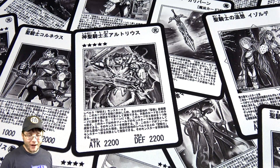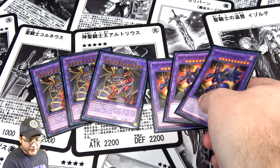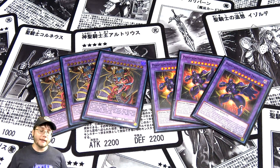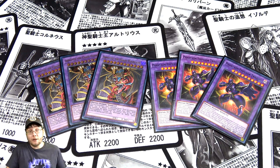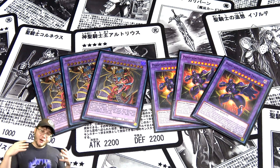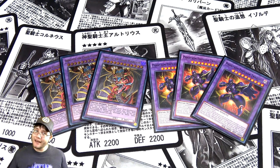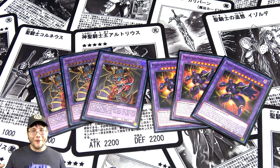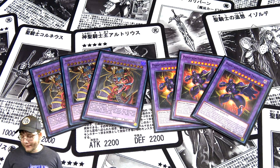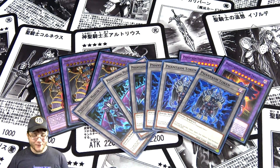For the extra deck, we have three Armityle the Chaos Phantasm and three Phantasm Emperor. That's why I'm running three of the Polymerization card — both fusions are easy to bring out. In most cases you're going for Armityle, since you just need one of each Sacred Beast and it can become a 10,000 attack monster that steamrolls your opponent. Phantasm Emperor is a good option since it's less specific about which materials it needs. I'm also using the tokens that come with the deck, especially for Raviel.